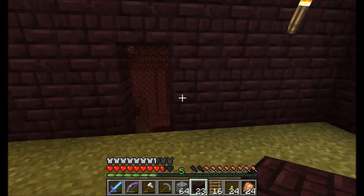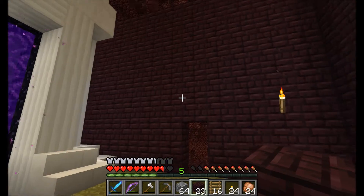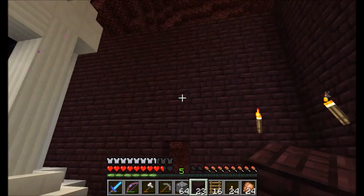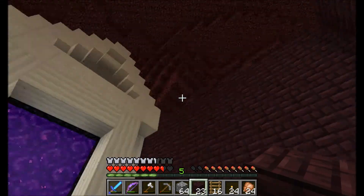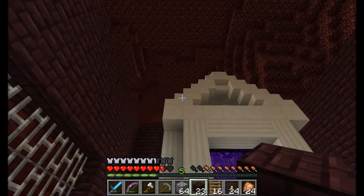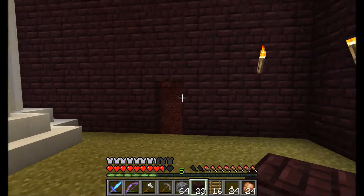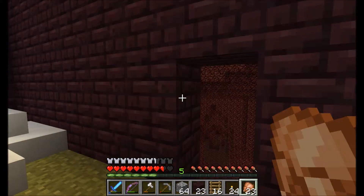Hello everybody and welcome to another episode of Evil Elsie Plays Minecraft. Today the plan is we're going to work on the roof for this building. You'll notice it's really a lot taller now. I realized when I went to put the roof on once that it was not tall enough, so I went back and basically built the roof up higher.